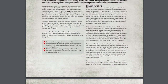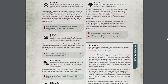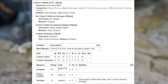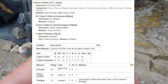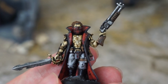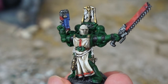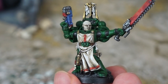On to the shooting phase, where we get to unload guns in each other's faces. There are several different types of weapon. Heavy guns, like the stubber, suffer a minus 1 to the hit roll if the unit moved. Assault weapons, like the shotgun, can be fired even if the unit advanced, but also suffer a minus 1 to hit. Rapid fire weapons, such as the tactical marine's bolter, can fire double the number of shots if the target was within half range. Pistols, like the plasma pistol, are the only ranged weapon that can be shot within that 1 inch engagement range, but can't be shot alongside other weapons.